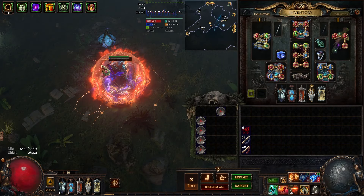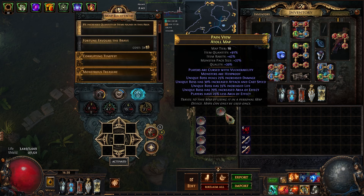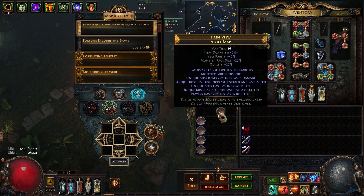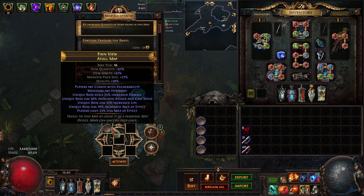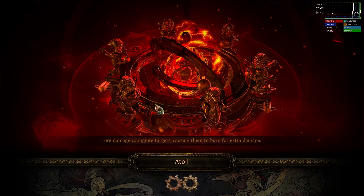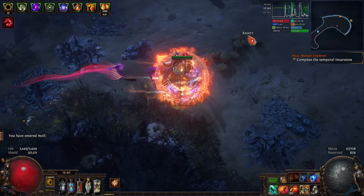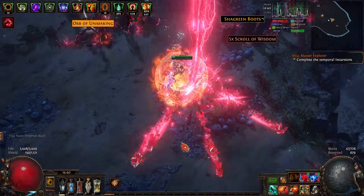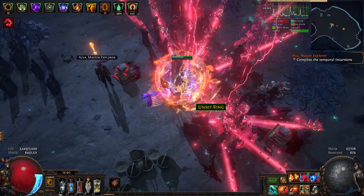I'm going to walk and talk through this because I think the visual aid will help with the complex details. I'm running T16 maps right now because I still have to use Alva map missions and have a ton of red tier map missions. But in patch 3.24, as long as you have Alva nodes in, it doesn't matter what map tier you're using — she'll show up and you won't have missions anymore at all. Just a regular map, not anything special. You can do this in tier one white maps.